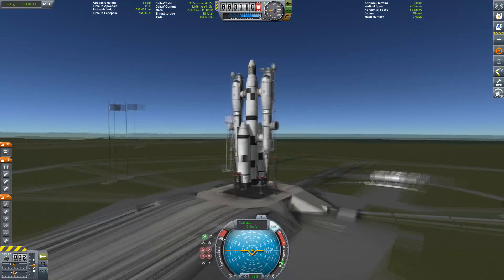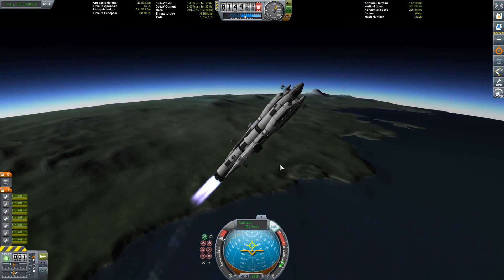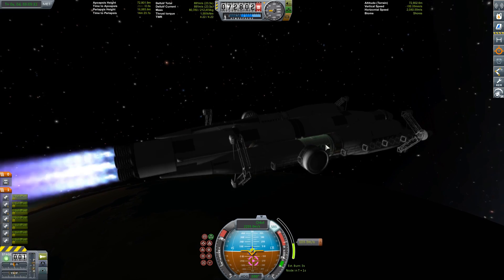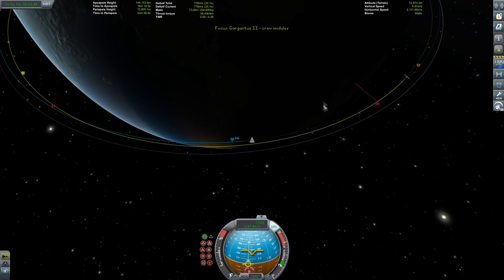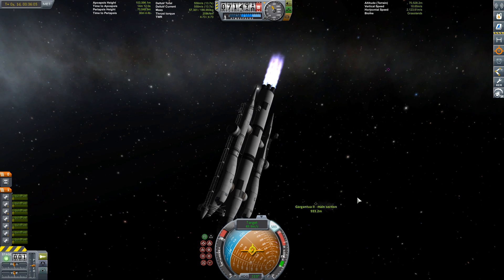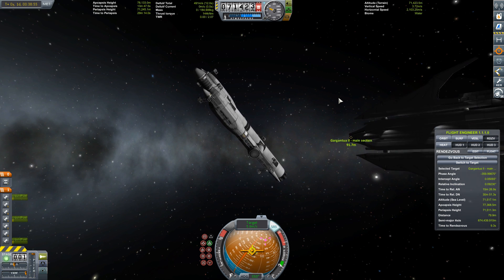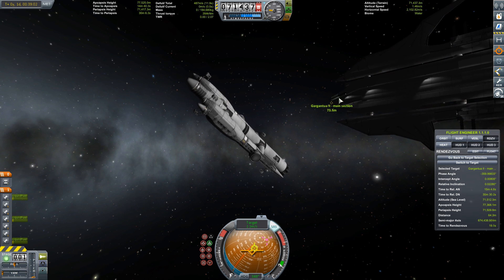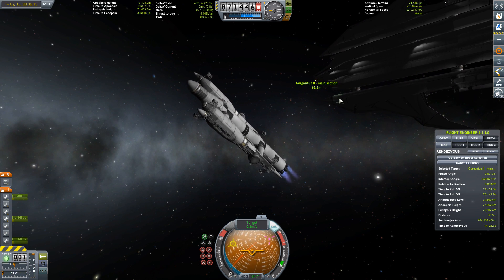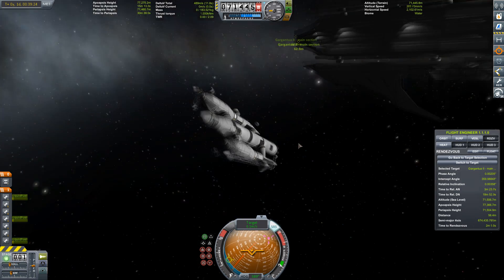Now it's time to get the next pieces: the crew section. This consists of a cockpit, crew compartments, a science lab, and some science equipment for experiments. We'll probably never get this ship on any surface, so no surface samples for us. I'm using Kerbal Engineer to estimate time to closest approach — you can see that readout in the lower right. The closer it gets to zero, the closer I am to the encounter.